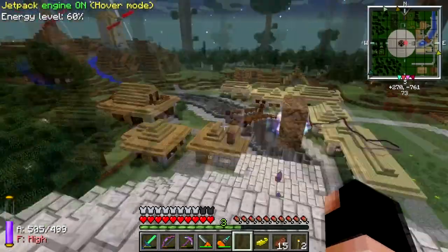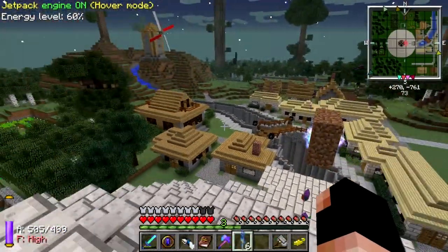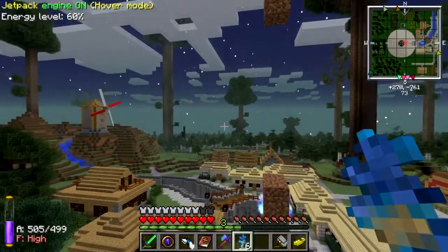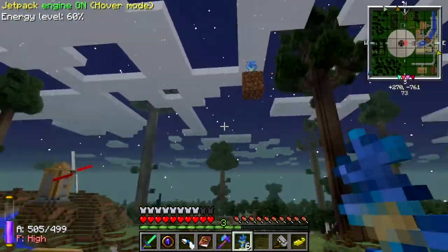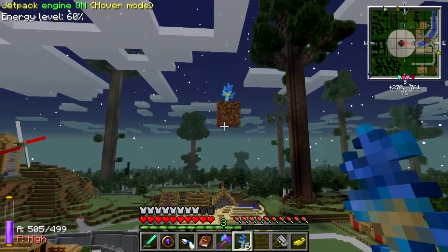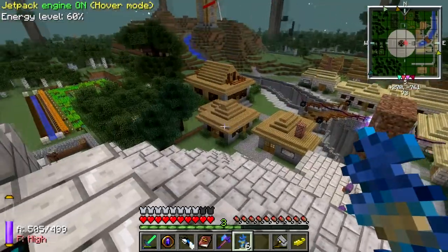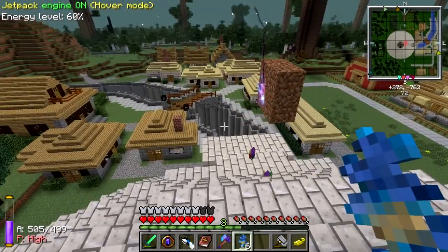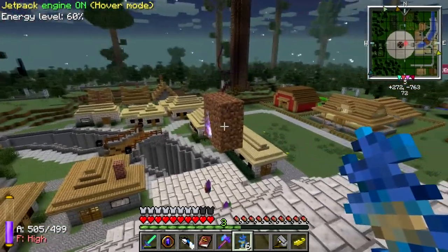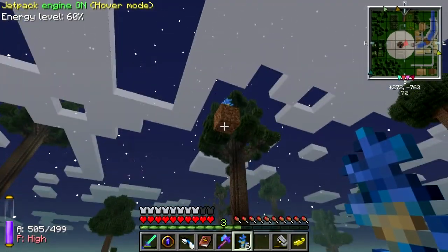I'm going to take a break from that for a while because I spent a lot of time on the first one and then getting that one up here. I do have some silverwood saplings — I had to go farm those — and I got another one up there, hopefully it'll just grow on its own. I made a couple hoes of growth, but I don't have any repair enchantment books, so I've gone through a couple of those.